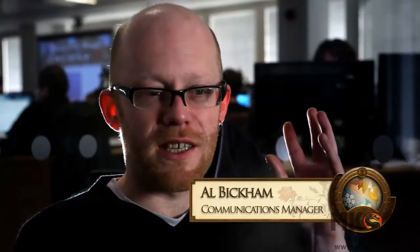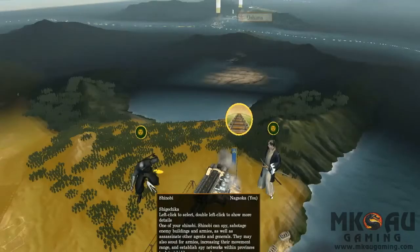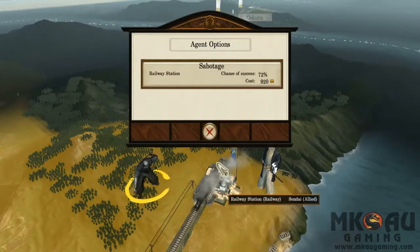If you've got a gatling gun factory in one province at the end of the railway line, within a turn you can get it right where it's needed at the front line. But be wary of enemies sabotaging or blockading your stations.